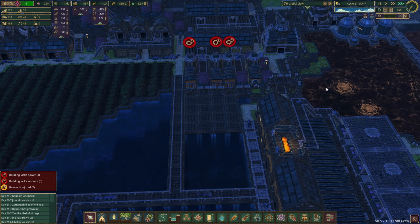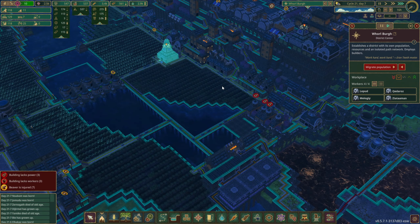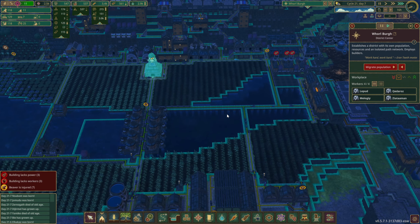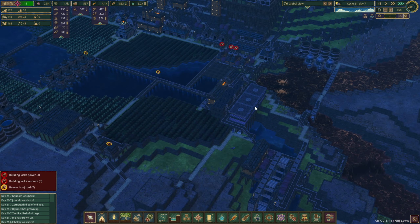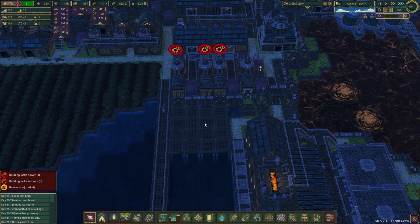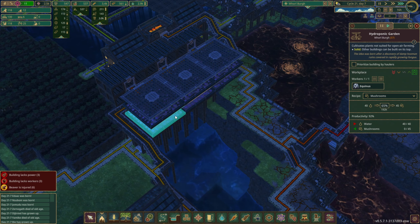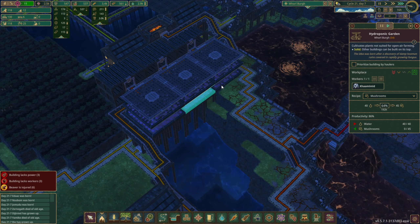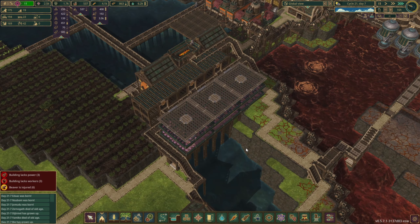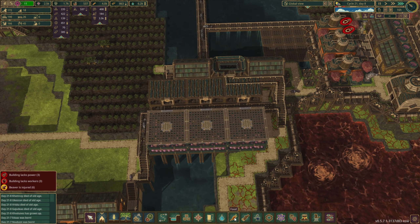They've managed to not get these done in a whole day. What are these beavers doing? We've got 43 vacancies, which is just not great. Our food is starting to not do too well either. That's why we really want to get these fermenters up and running. We still have time — these are at 65%. The bottom row is about 60% and the top row about 20%. Not the best, but it is what it is.